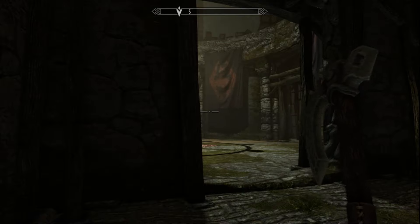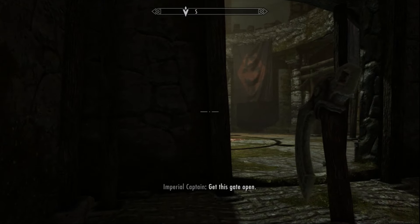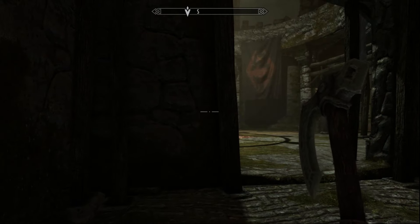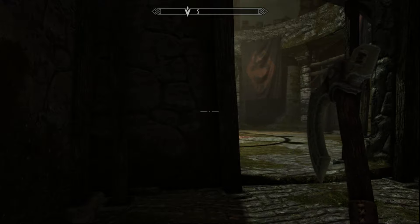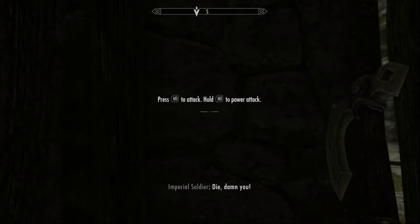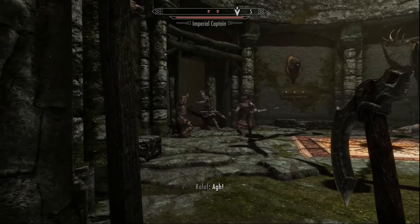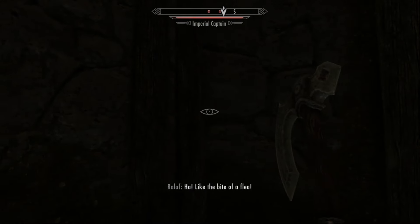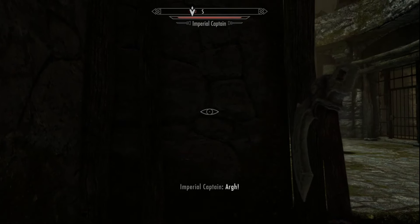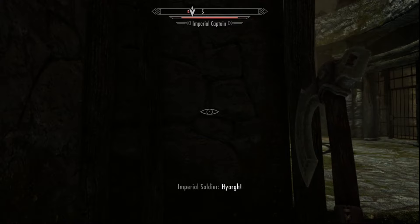Choosing Ralof is the best option to get the best amount of gear as you're going through Helgen Keep, to give you a little head start on your gold supply. Once the Imperials come in here, you want to stay in this little cubby hole. Slide out just enough to get your eyeball to open up about halfway and then hide back in the corner. We're going to repeat this through the fight to get two or three levels of Sneak.